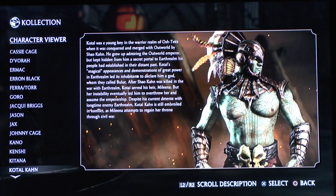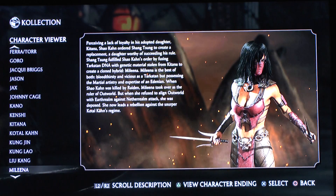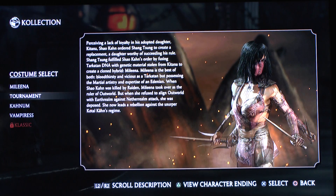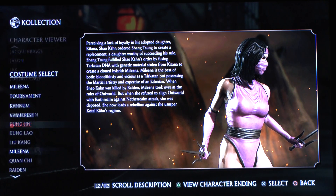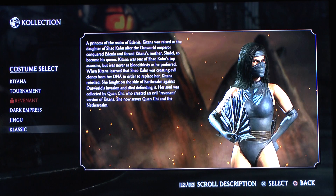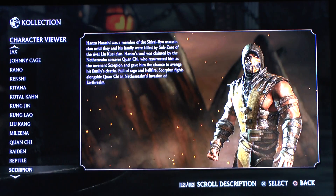That's pretty much it. Do I have Kitana's classic skin yet? I think I got that via the Crypt. We have Kitana's classic skin, which is also available — but it may not be free on the mobile game.